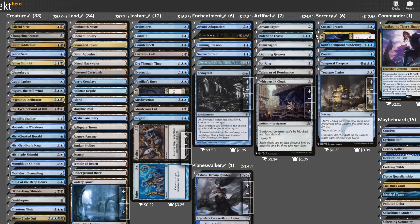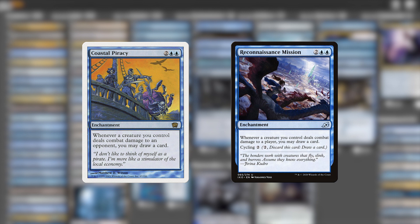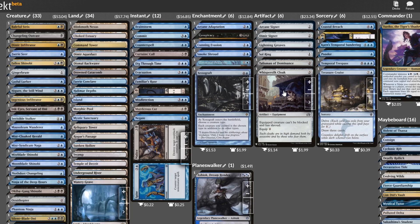I've got a bone to pick with two artifacts in this average list too. Bident of Thassa is just unnecessary — Yuriko players draw more cards than they can handle, and if Bident was a necessary effect we'd be seeing its compatriots too, but they don't show up here. The message is clear: Yuriko decks will draw enough cards without this effect. The other artifact I don't like is Whisper Silk Cloak — it's just slow. By the time we've equipped it, we could have just attacked with an unblockable creature and ninjutsued Yuriko into play already.